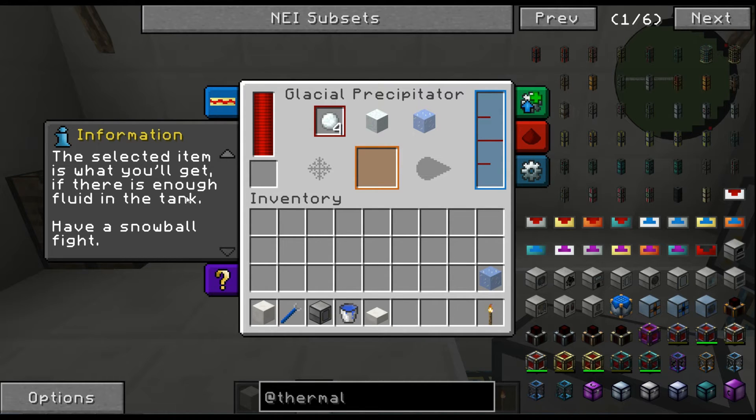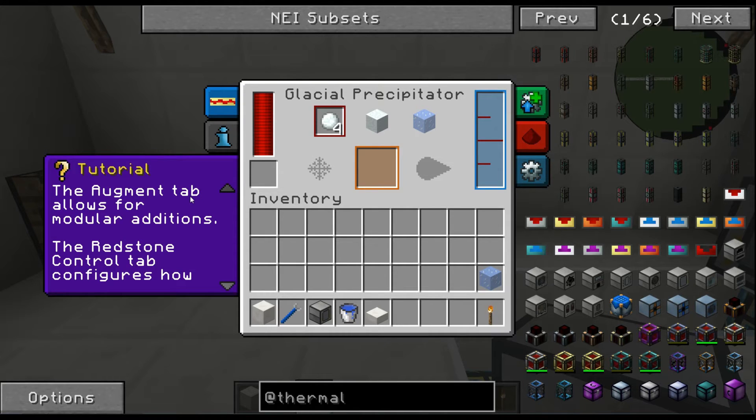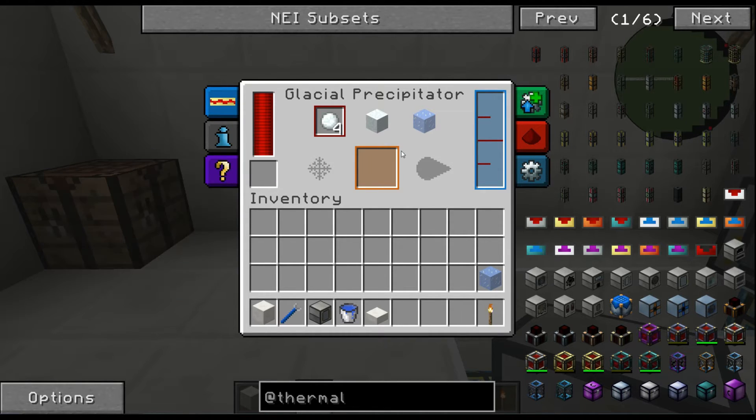The selected item is what you'll get if there's enough fluid in the tank. You can make quite a bit of snowballs and throw them at enemy mobs and things like that.